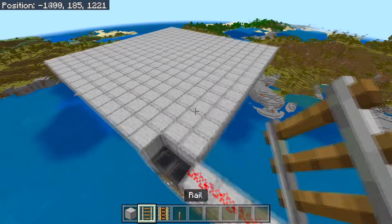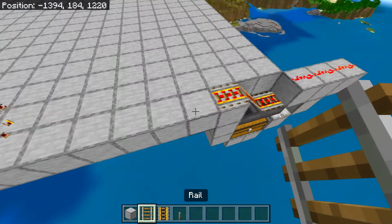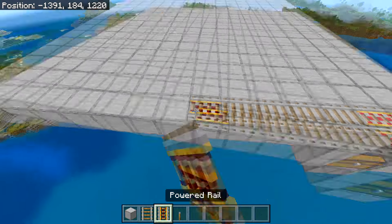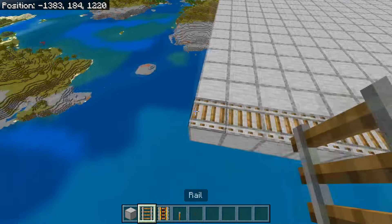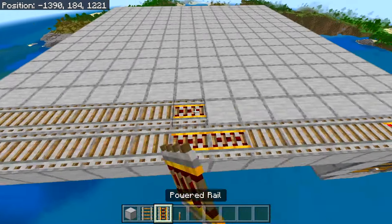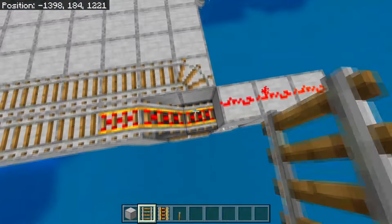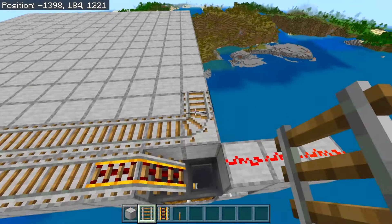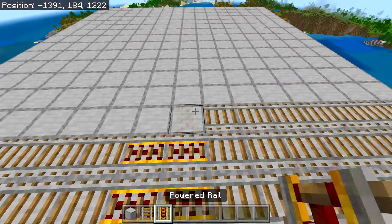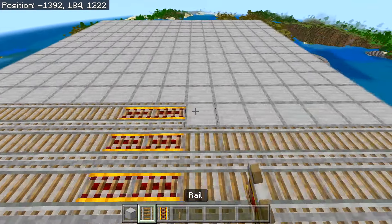Now that we have filled out this platform, we will need to start with the railings. Place three powered rails, then four normal rails going left, then two powered rails, and basically fill out with normal rails until you get to the end. Then turn it around, go back two powered rails, and continue with normal rails. At the link-up point, destroy the powered rail, turn it around, place the powered rail back, and continue around.